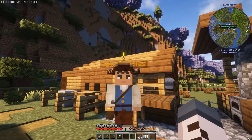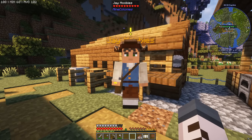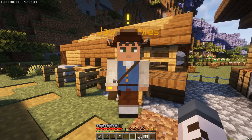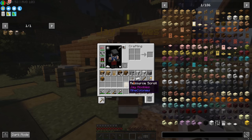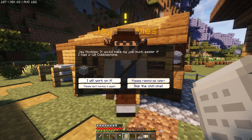First we're going to find out what Jay's quest is. It's always important to do these quests that appear above your citizens' heads, because they can give you some really cool ideas. He wants a resource scroll — well, we built one of those already, Jay, it's right here. We'll find one for you.